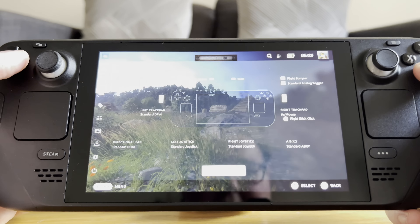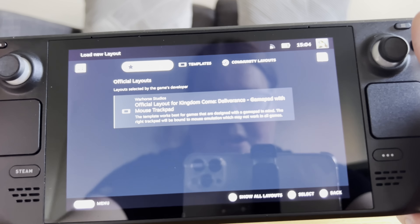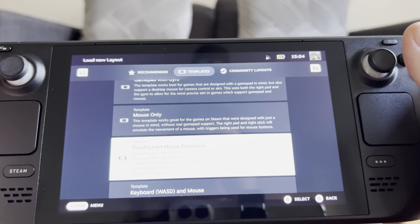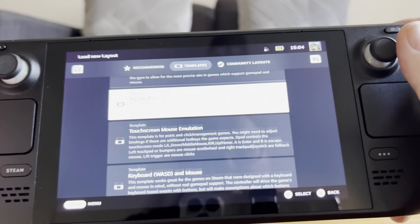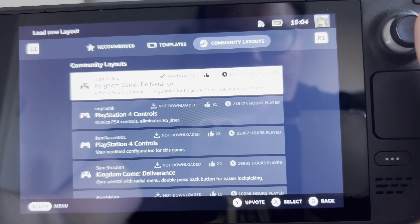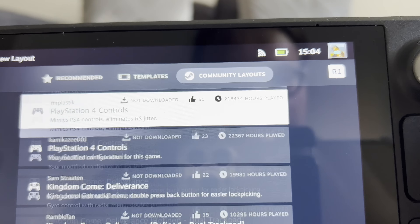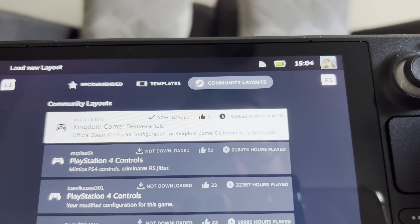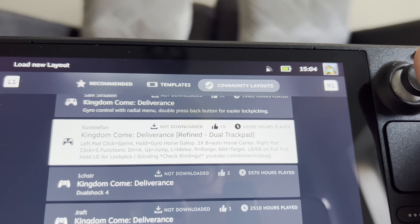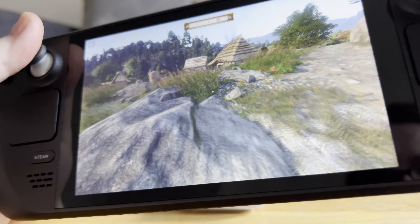There's an official layout by Warhorse Studios, but you can also download different templates and community layouts. People have uploaded their own, and you can see the hours played for each one — that one has 10,295 hours played. That is incredible. Once you turn gyro off it stops immediately.